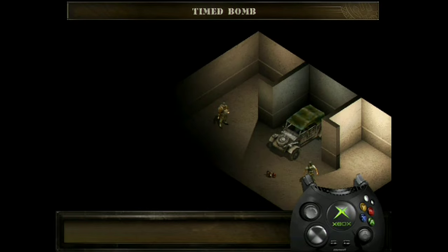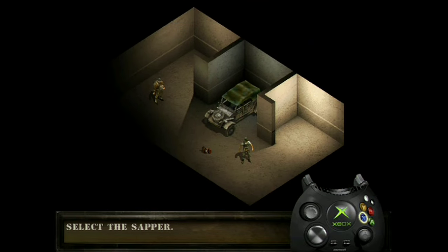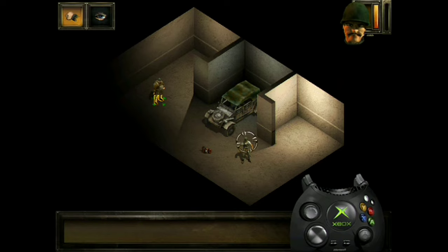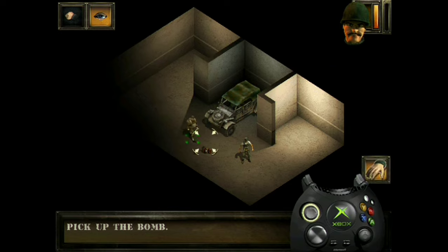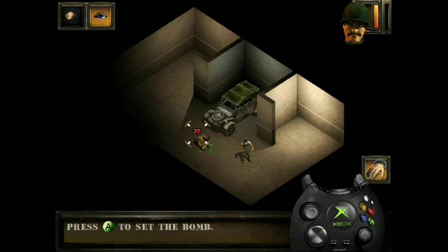The sapper is a specialist in explosives and has timed bombs. Select him and pick up the bomb. Tap the Y button to see the direct action options. To place the bomb, tap the A button. Move to the mark before time runs out to escape the blast.